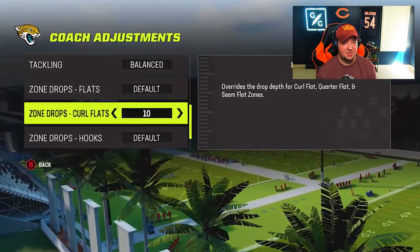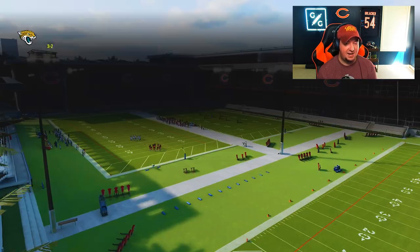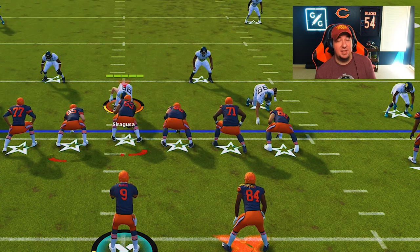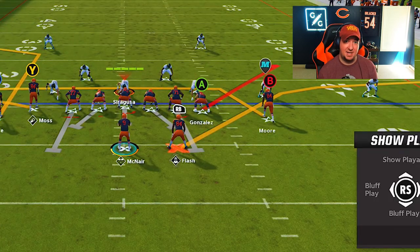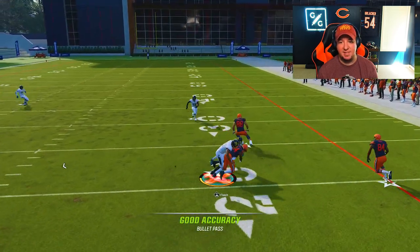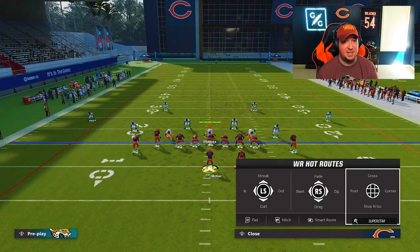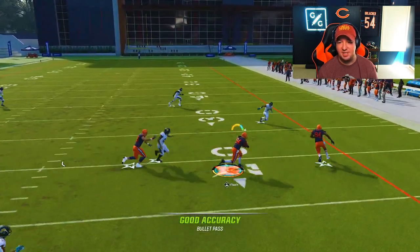We'll start with a play known as Curl, which is really good against two different metas at the same time: the DB Fire 2 blitz meta as well as any Mabel zone drop meta. I'm going to set up some zone drops - curl flat set to 5 or 10, blues to 25 - and break huddle in DB Fire. The cool thing about this play is the upfield angle of the tight end. You can snap the ball and immediately shovel it out to the outside, using the tight end not only as a vertical pull for a quick throw to the flat, but also as a roadblock and lead blocker.